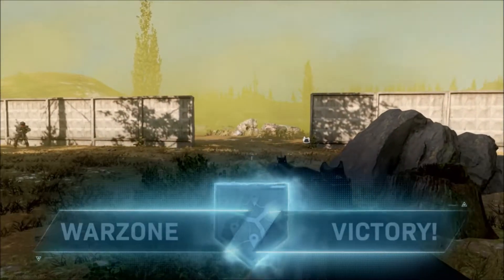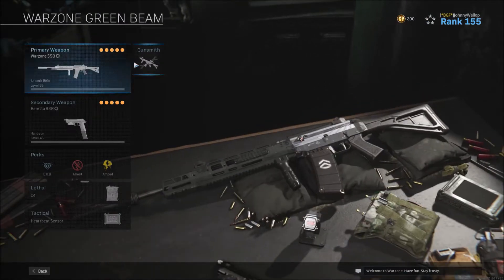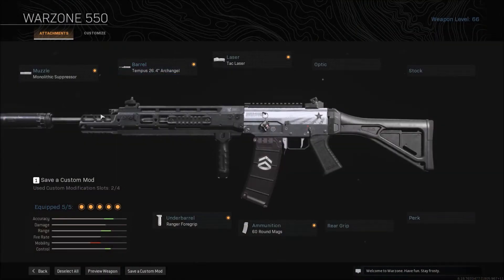So before we get into the gameplay, let's take a little look at how to spec this thing out. First thing you definitely want is the longest barrel — that's the 26.4 inch Archangel. You need a monolithic suppressor, that's just a must-have for Warzone — keeps you off radar. And the 60 round mag, great for squad games when you're facing multiple targets at once.